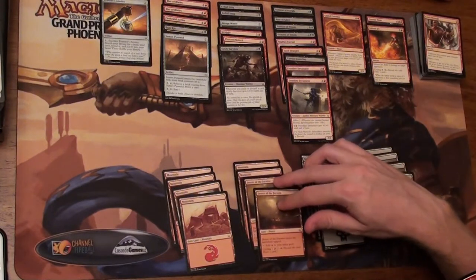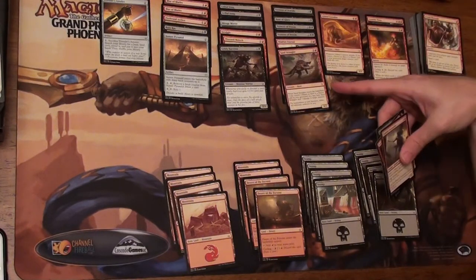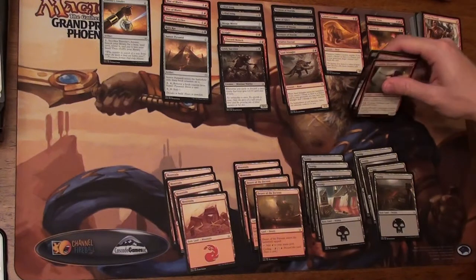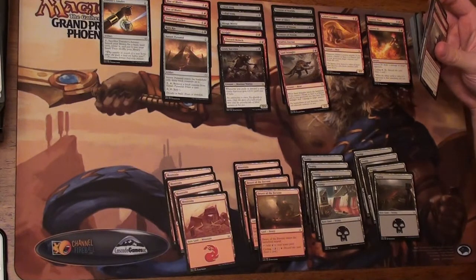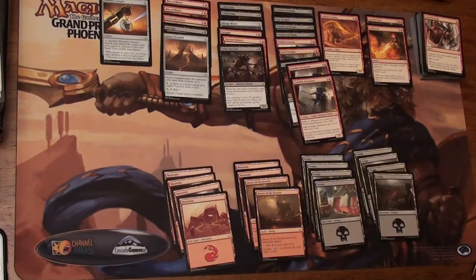As far as lands go, we've got two copies of Deserts. That's going to hopefully come out before my Sand Strangler does, because by itself it's not that great of a card, but with the Desert it's a great card — you're putting out a 3/3 and most likely taking out a creature your opponent has. So yeah, that's our first deck. Thanks for tuning in.